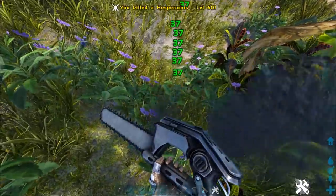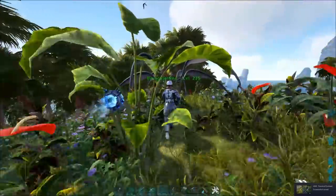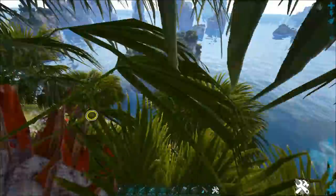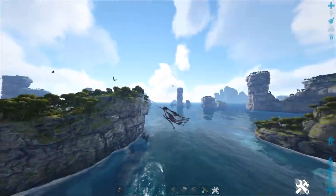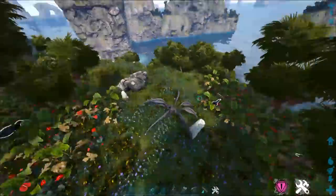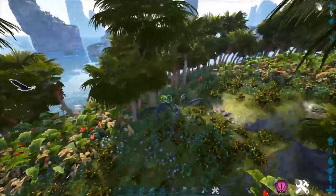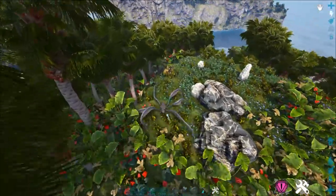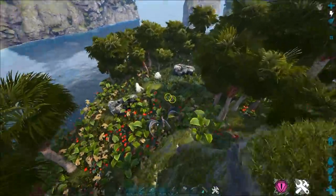That's how you get yourself a hold of some organic polymer. It's a good short-term thing. The Blood Stalker actually moves pretty well, especially if you activate the float mode, which is very useful — you can move between the little islands pretty easily. You can scan because it has the ability to highlight pretty much everything of importance. I'm looking for another Hesperonis, but you just go around these little islands and you'll find some.